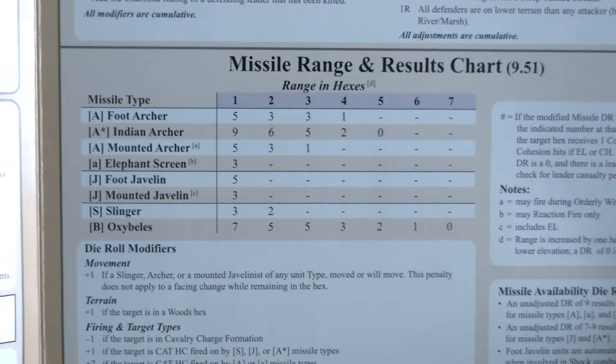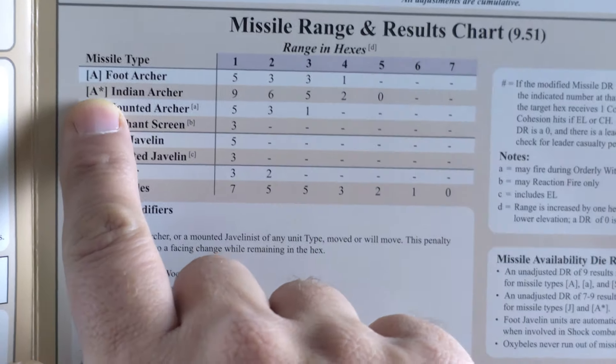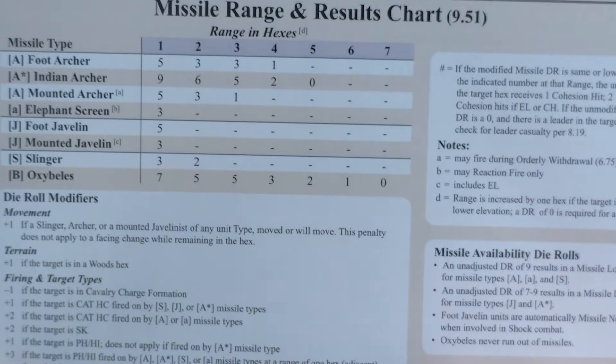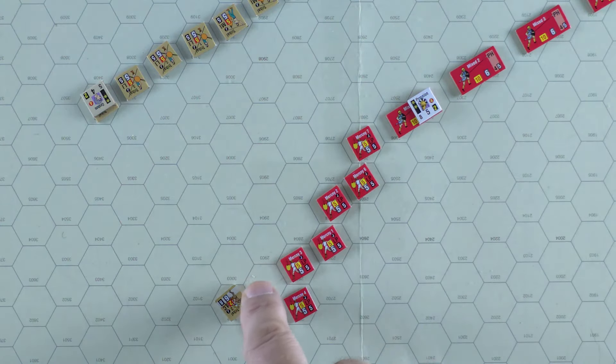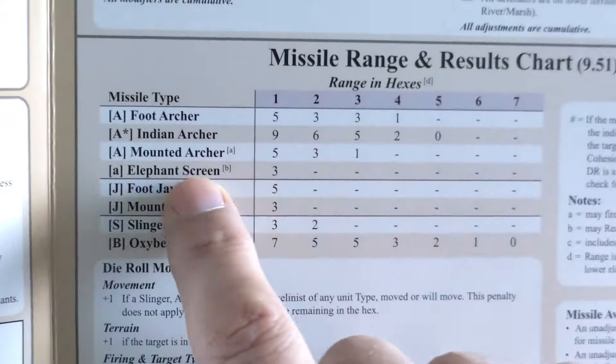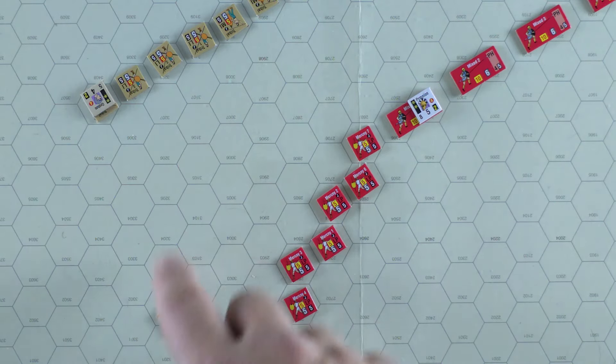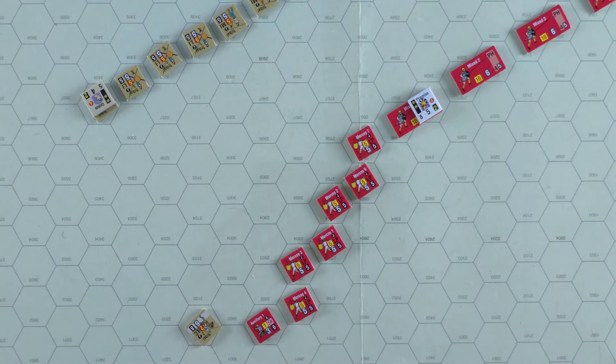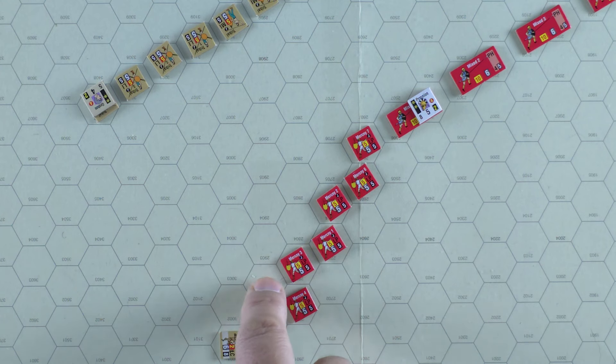Looking at our missile range chart, the foot archer — not an Indian archer, so no asterisk — needs a 5 or less to hit out to four hexes. But we're in the adjacent hex because by rule for reaction fire you can only fire when they're in your zone of control, meaning the two hexes in front of this unit. He rolled an eight, which means he misses. Now I could have moved him further so he would not be eligible for missile fire — he could go eight hexes and turn free, putting him out of the zone of control.